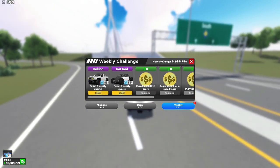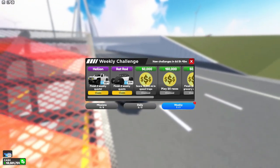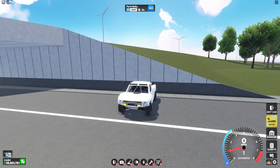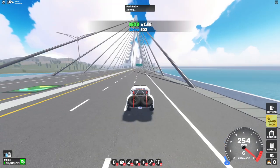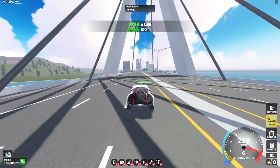I'm getting another Rat Rod, which I definitely won't be using, and the Hellion. Here it is at a score of 891 and a horsepower of 996 at stock. This car at stock has a really good acceleration and a pretty good top speed as well.